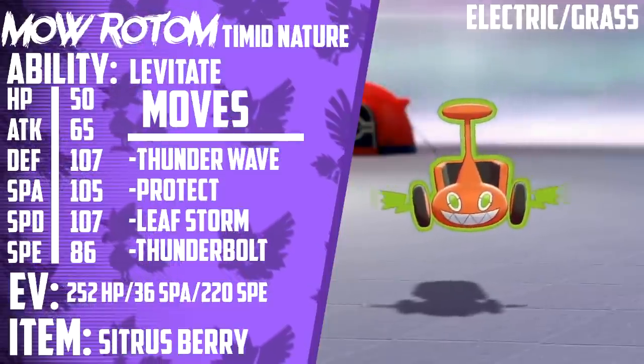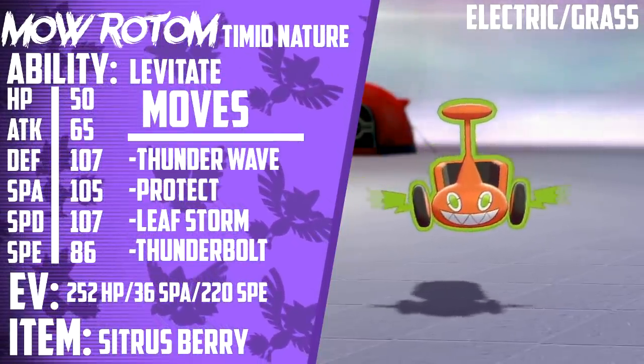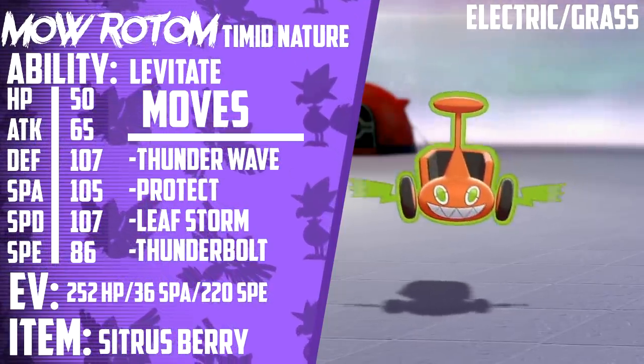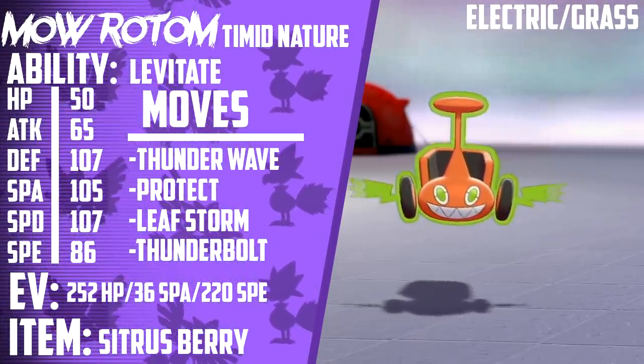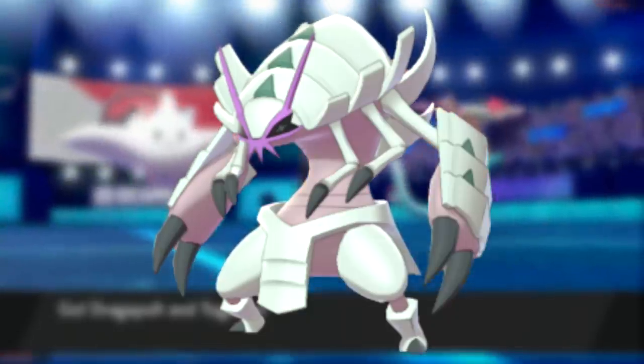And finally, we have Rotom-Mow. It's holding a Citrus Berry. Its ability is Levitate. It's EV trained with 252 HP, 36 Special Attack, and 220 Speed. It has a Timid Nature with 0 Attack IVs, and its moveset is Thunder Wave, Protect, Leaf Storm, and Thunderbolt.